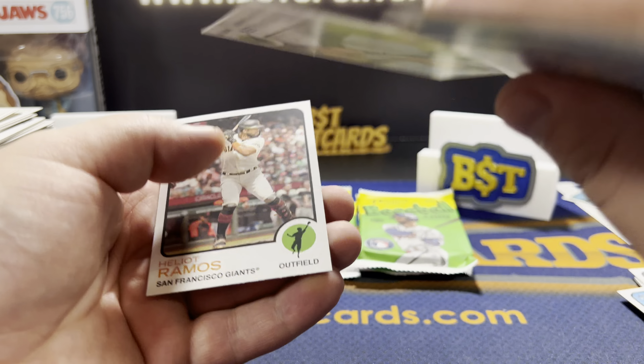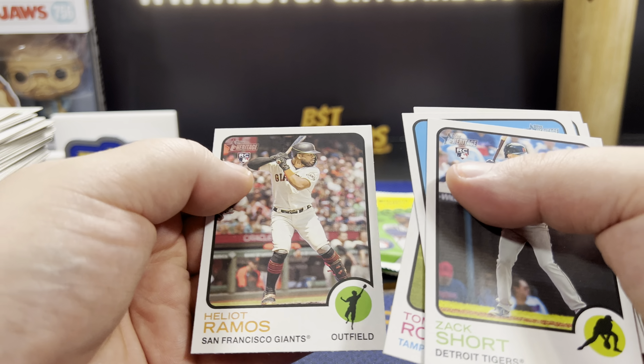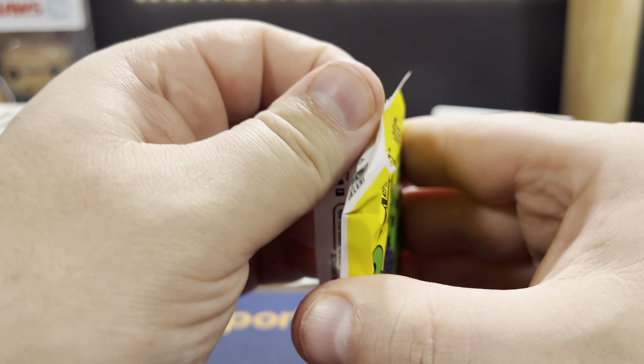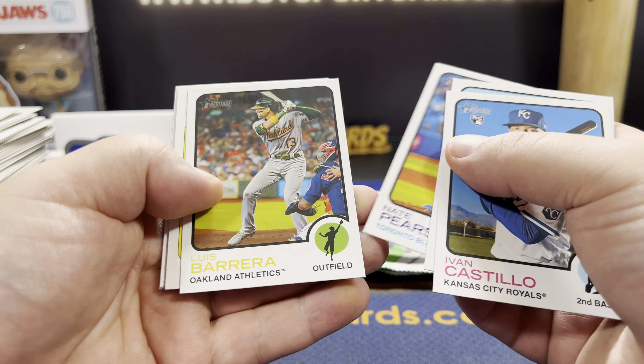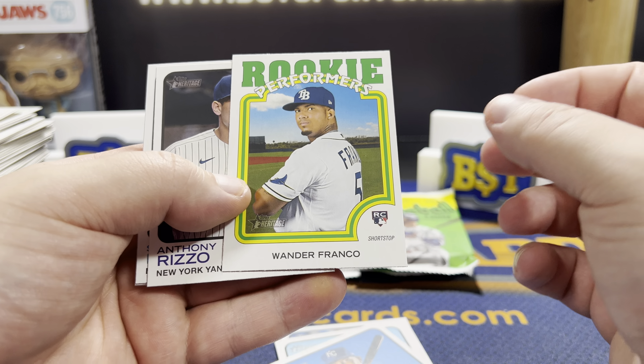Seager. This is upside down — I don't know what this is, it's just upside down apparently. And there's a Wander Franco Rookie Performers card.